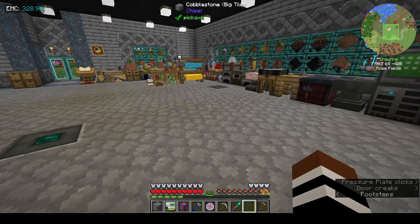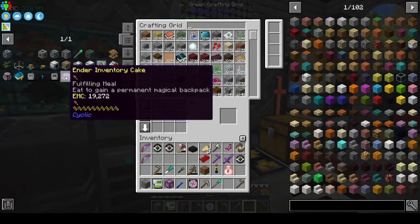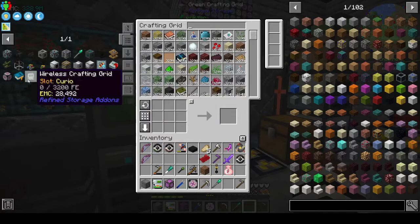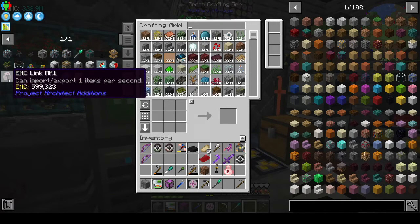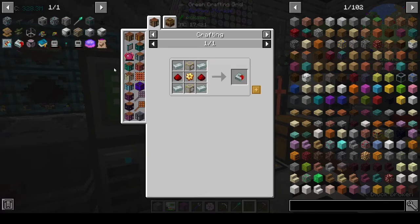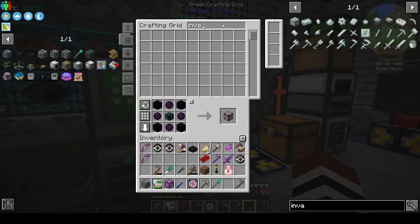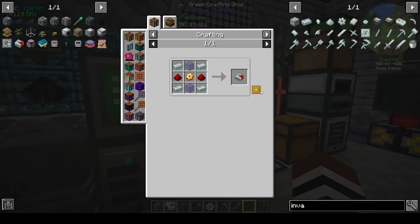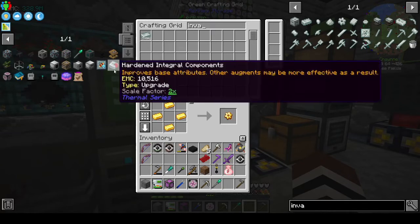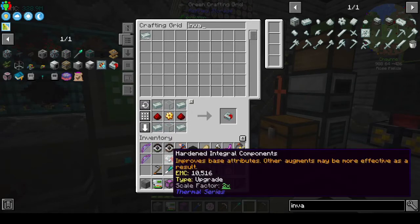That's one thing off my list and the next thing is the tools. Let's also make the EMC link. Invar is now EMC-able! We can make invar - put that in - and gold gear. Why did I want to make that though? I have no idea.